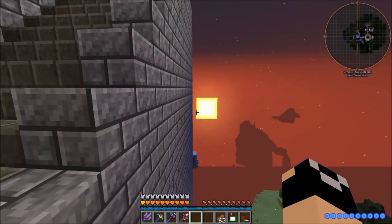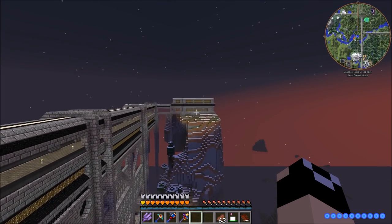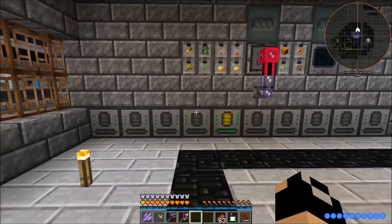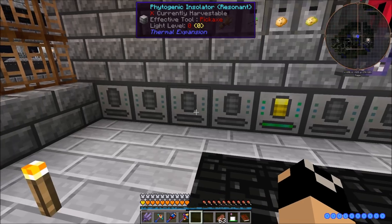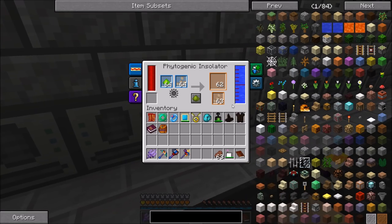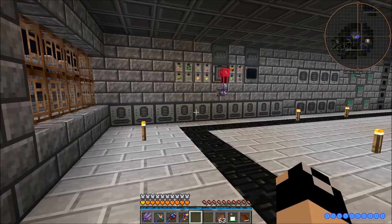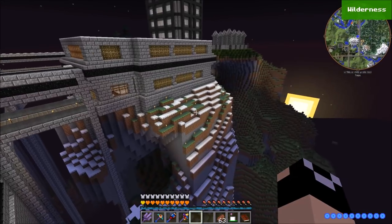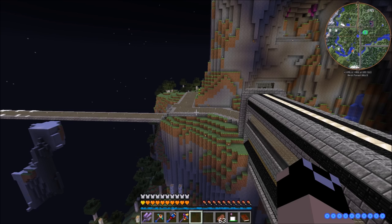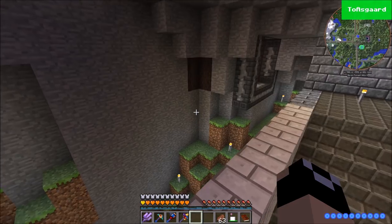I'm not going to remove my phytogenic insulators even though they were disabled. The main reason they were removed was exploitation of certain seeds, which is not the case here - I'm farming sugarcane, wheat, mushrooms and similar things. I mainly have them because they reduce lag compared to regular farms. Regular farms are about the laggiest thing you can set up, while phytogenic insulators are very lag-free. I'm not exploiting them, so I'm keeping them.